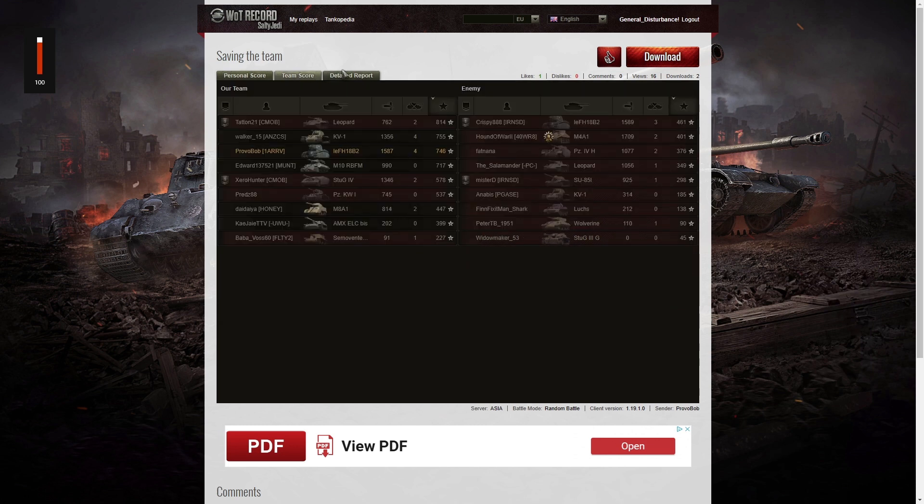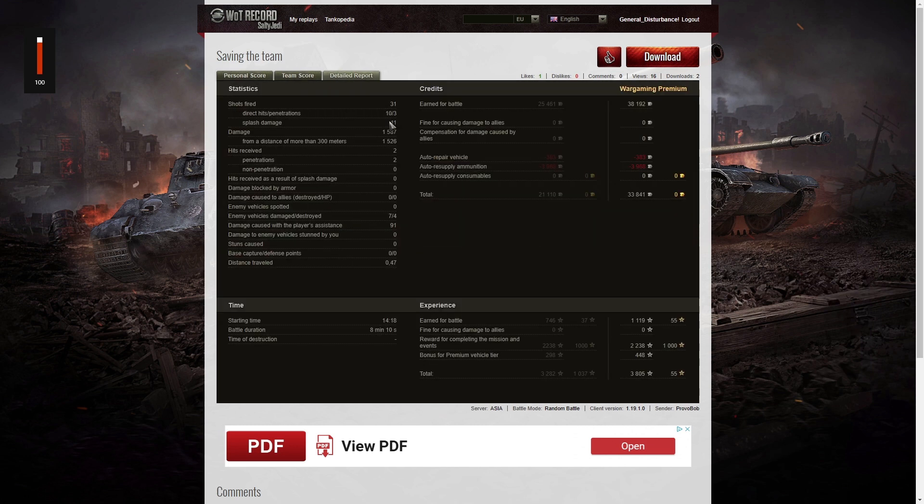So it does work — it really does work, I promise you. He fired 10 direct hits, three penetrations and 11 splash, for 1,587 hit points of damage of which 1,526 were at more than 300 meters. He received two hits from the enemy — those were from the Leopard, the VK-1602, who got really close and was using the 30 millimeter cannon. Seven enemy vehicles were damaged, four were killed, 91 hit points of damage assistance. He earned 38,192 credits on a premium account and after repair and ammunition resupply took away 33,841 credits profit, 1,119 XP, 2,238 for mission completion, and 448 for this being a premium vehicle — one of only two premium arties in the game.